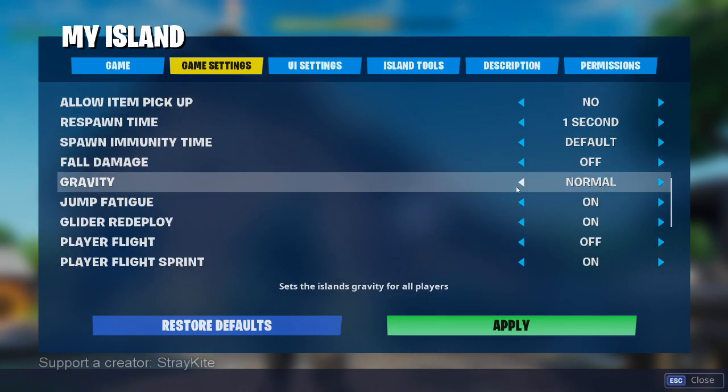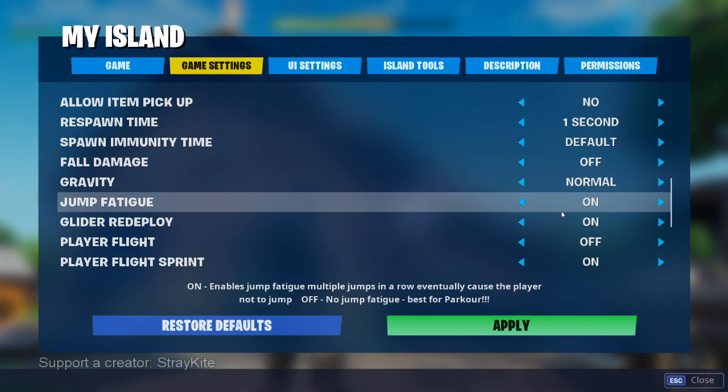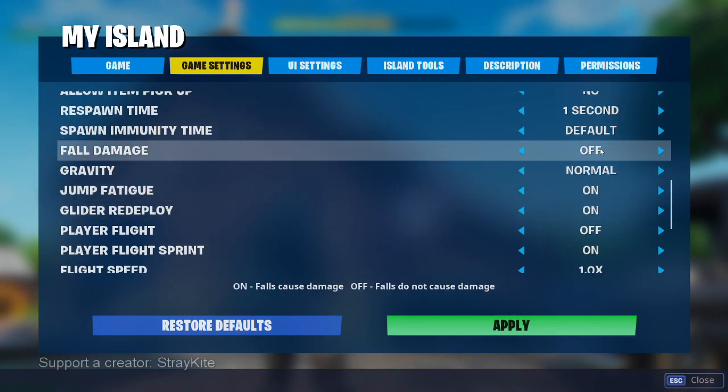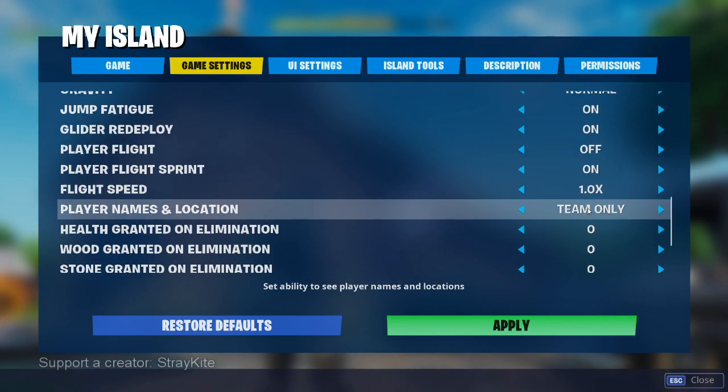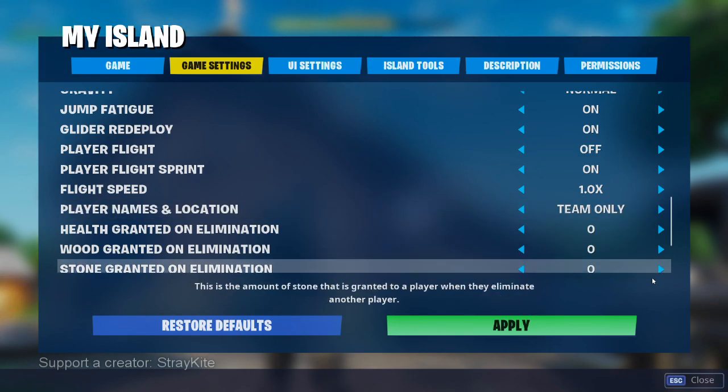To really make sure that doesn't happen, I also set Allow Items to be Dropped to No, and make sure that no one can pick any of those things up either. Fall Damage, Gravity, Jump Fatigue — these are all things that you can set however you want your game to play. I have them pretty much set on defaults. We did like Glider Redeploy set to on — it allows the hunters to quickly move around the map, and allows the props, if they're being really crafty, to do the same. Player Names and Locations — make sure you set this to Team Only. If you have it set to Always Show, then it's pretty easy to find the props. So you want those to be Team Only.